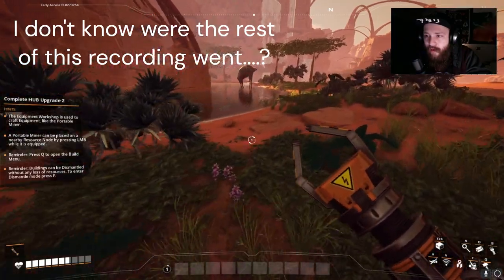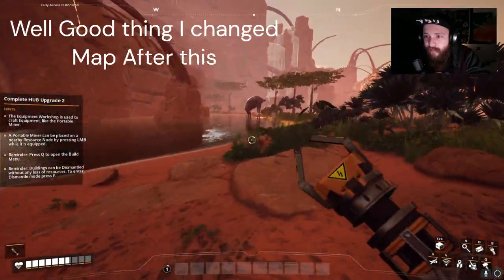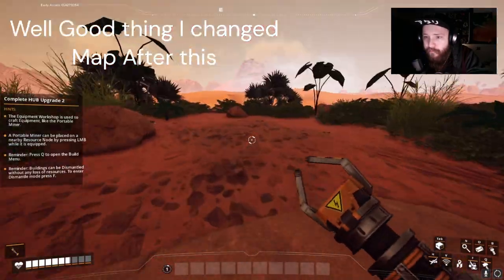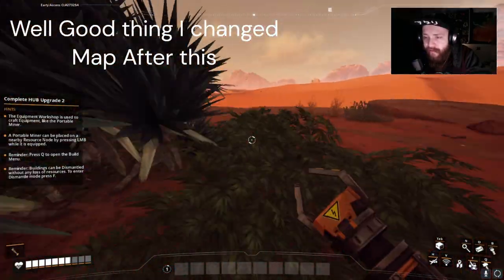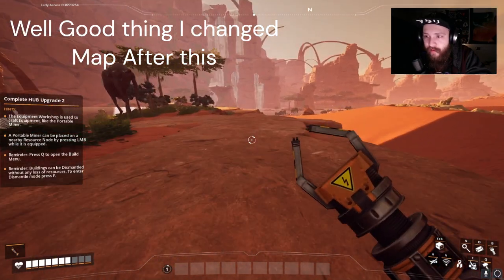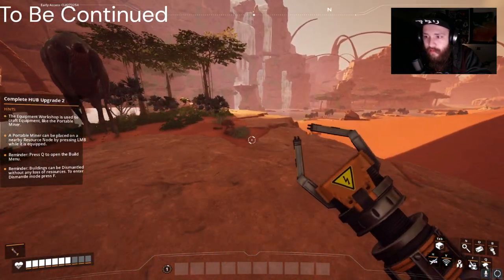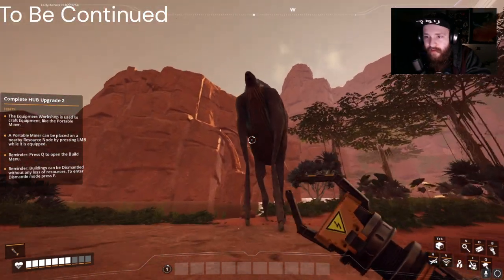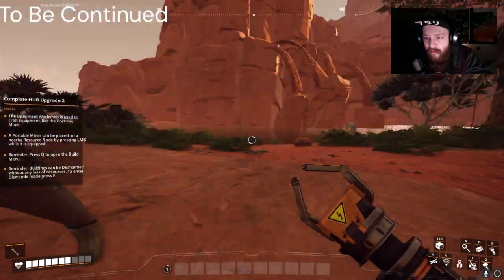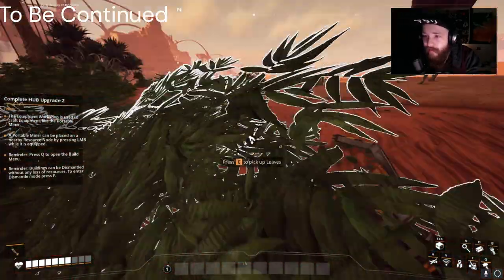There's some majestic beasts near the water that don't even animate their legs when they move. I think this is the spot. There's a sulfur deposit here too, and a bunch of cool stuff. I guess we're going to see if these creatures are friendly. I'll take it — this is looking like a great area.